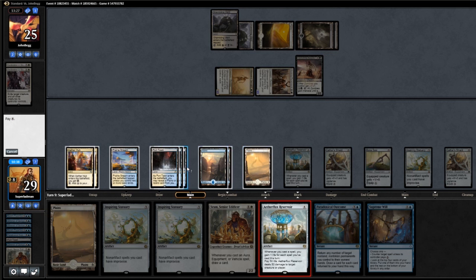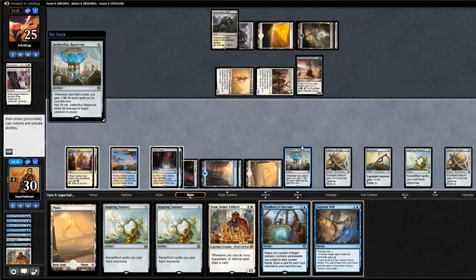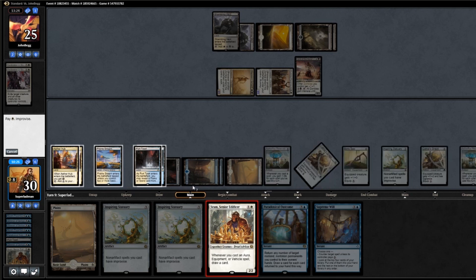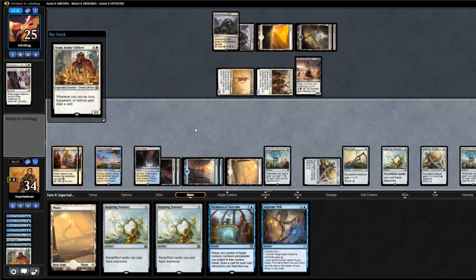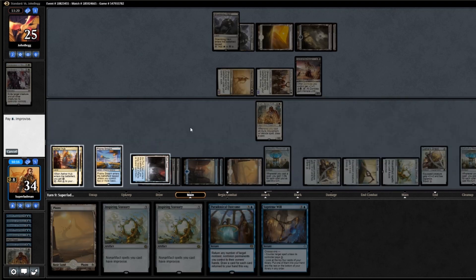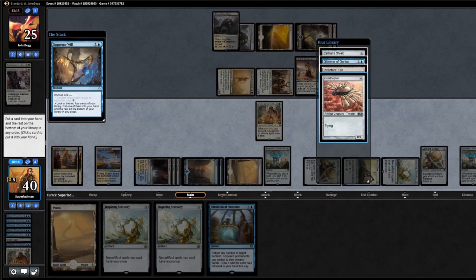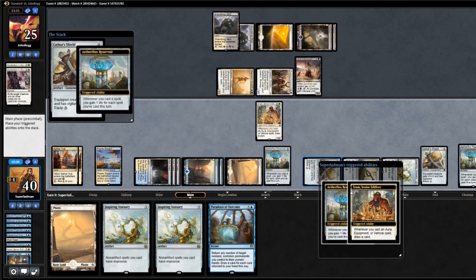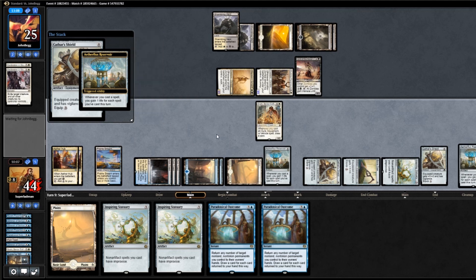Reservoir — 1, 2, 3, 4. Yeah, we can do that. Play Reservoir, gain one life. Now we gain double triggers for everything we cast. Sram — tap, tap, gain four life. Supreme Will — tap, tap, and pay a blue. Up to 40. Grab a Cathar Shield, rest on the bottom. Cathar Shield — double triggers and a card draw from Sram. It's another Paradoxical Outcome — alright. So if we didn't win off the first one, we get to recast it into another. This should just do it.